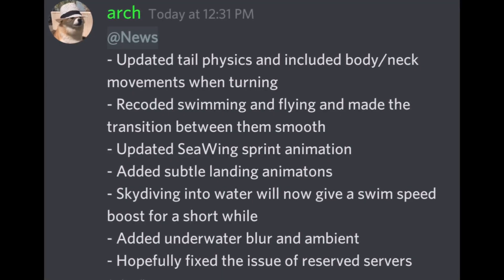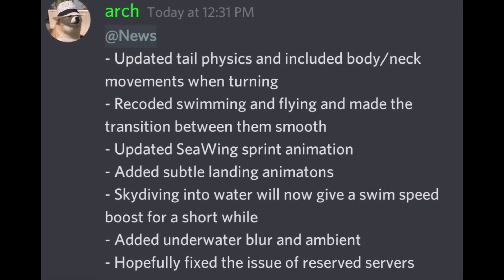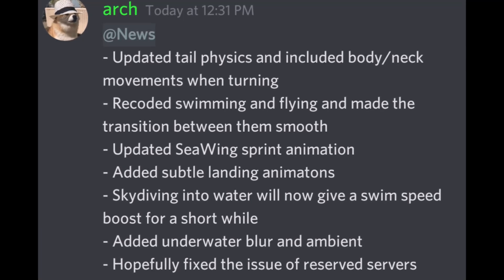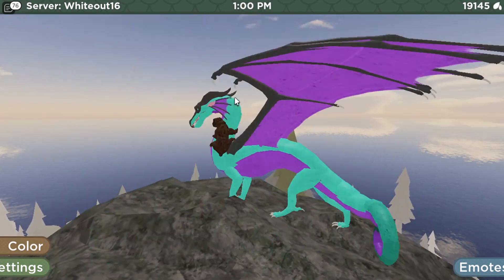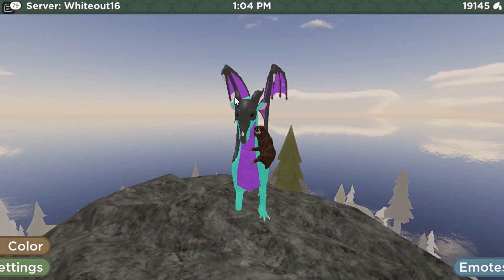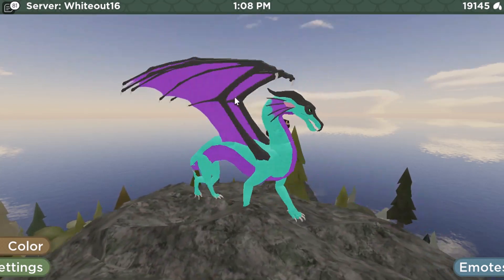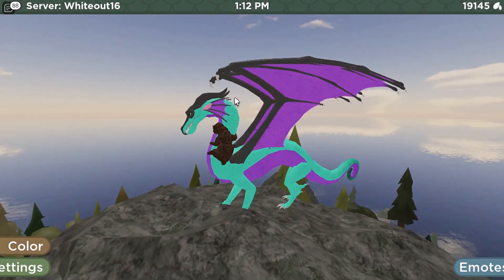So here's the update log if you want to look at it. The first thing we are going to be covering is updated tail physics, which includes body and neck movements when turning. As you can see, as I am turning right now, look how much more smooth the tail physics have gotten because they got updated. If you notice, the body and the neck also move when you turn. It's a little update. I think it's really neat.